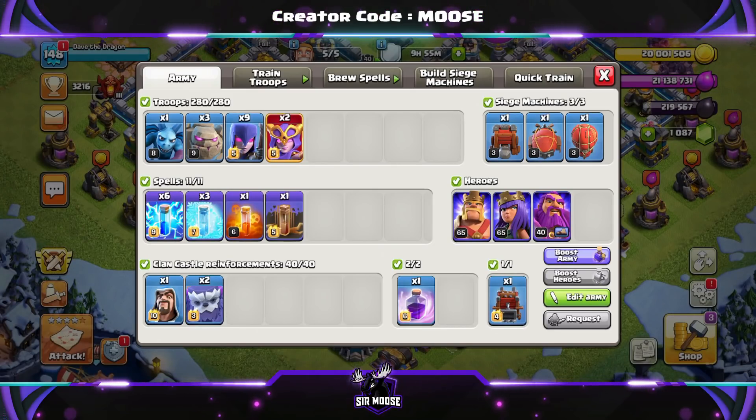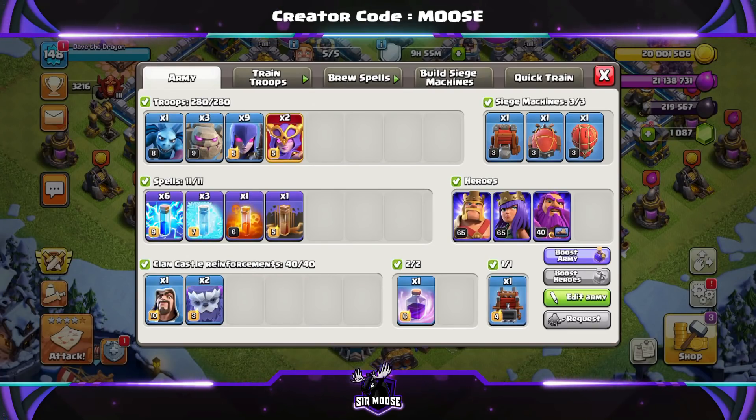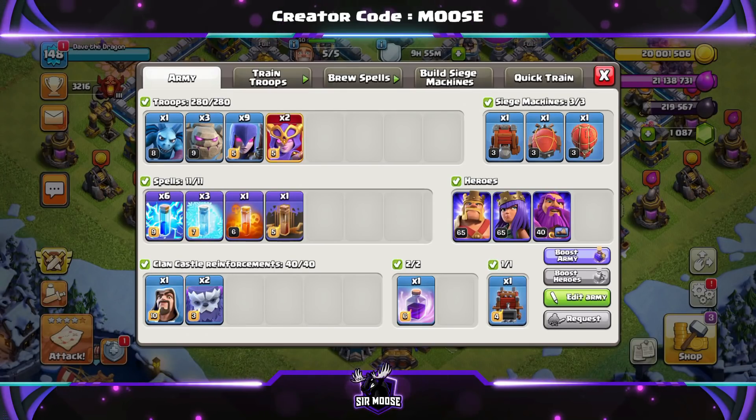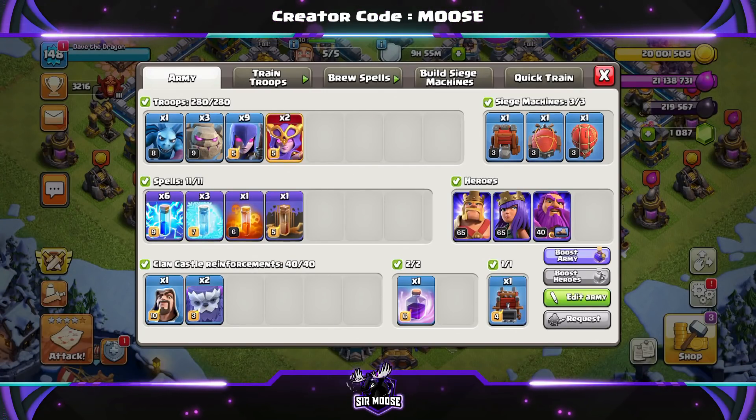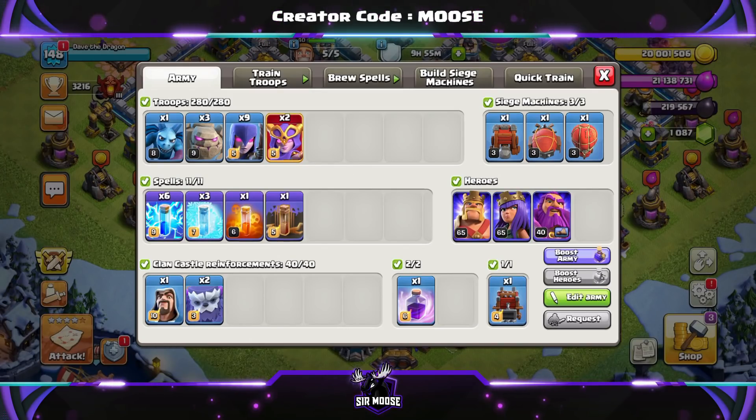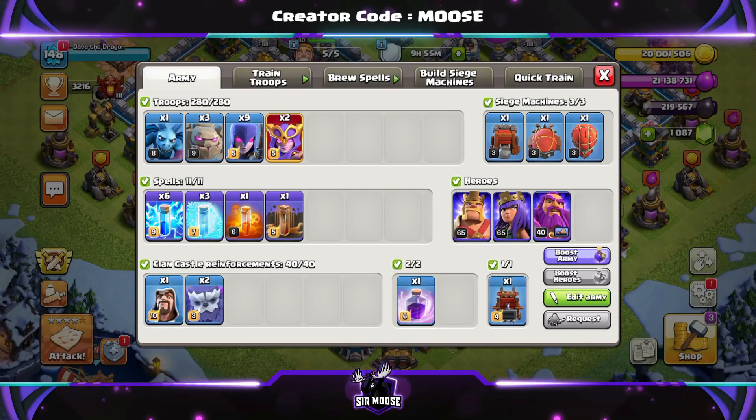Your spells are going to be different depending on the Town Hall you're attacking. For Town Hall 13: six lightning spells, one earthquake, three freeze, and one poison. For Town Hall 12: eight lightning spells, two earthquake, and either one freeze or one poison. With eight lightning spells at TH12, you can take out two Inferno Towers. Your clan castle troops will be two yetis and a wizard, with a rage spell. You'll normally use the new Log Launcher or the Wall Wrecker.